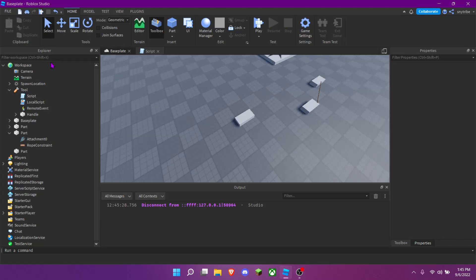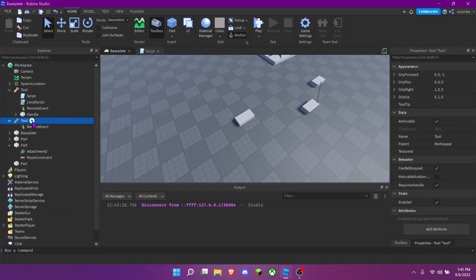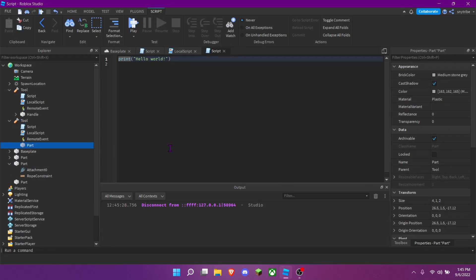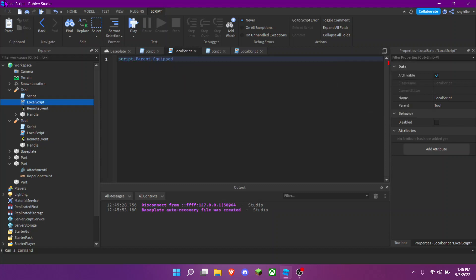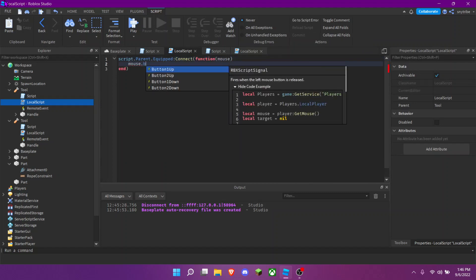Basically, you're going to get a tool, put in a remote event, put in a local script, and put in a normal script. You're going to put in a part and name it 'Handle'. Then in the local script: script.parent.Equipped, function mouse, MouseButton1Up.